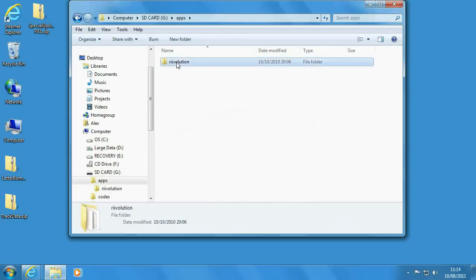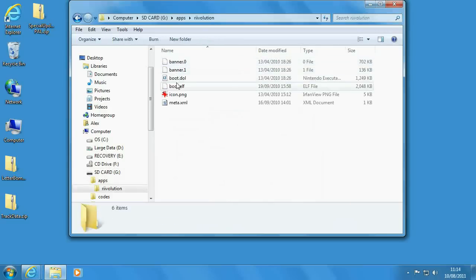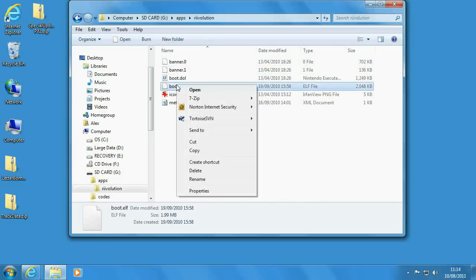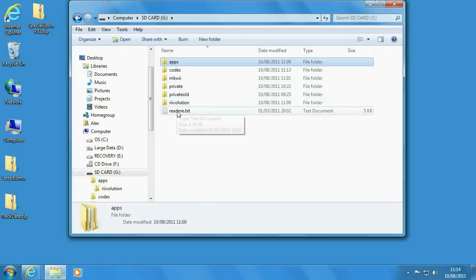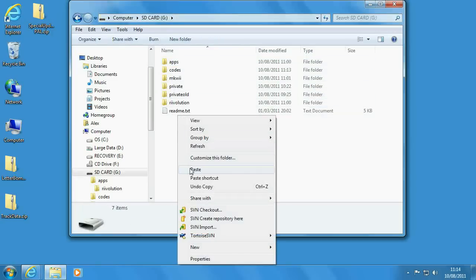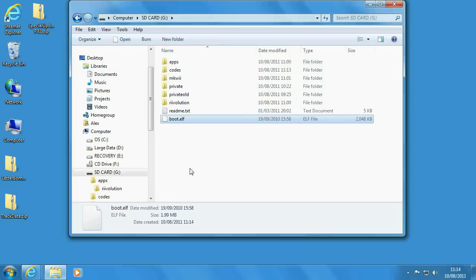The last thing you need to do is go into the apps folder on the SD card and then into the Revolution folder. Find either boot.elf or boot.dol, right-click and copy it. Then go up two folders back to the root of the SD card and right-click and paste. It puts the boot.elf on the root of the SD card, which is needed for how Letterbomb works.